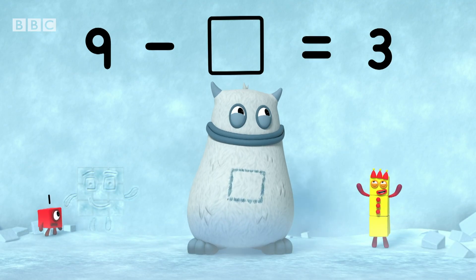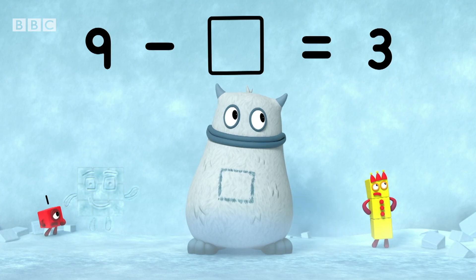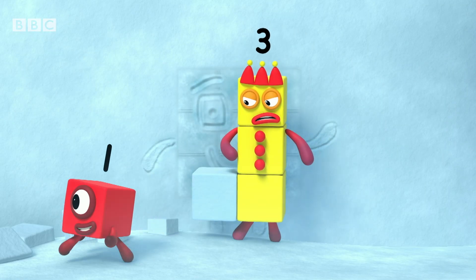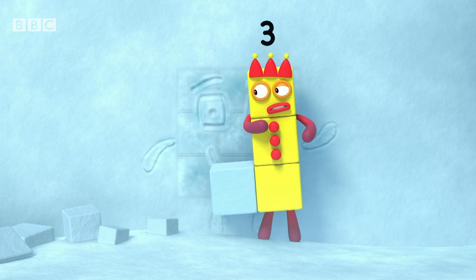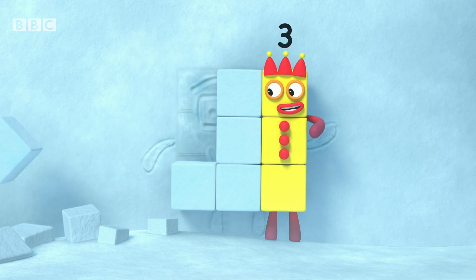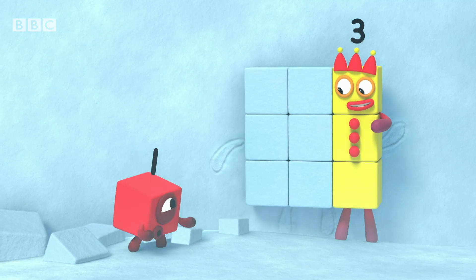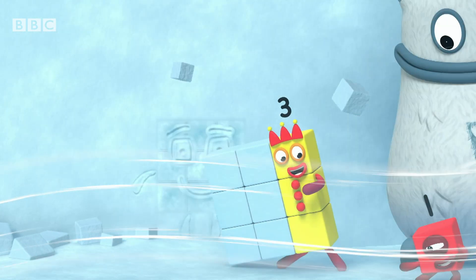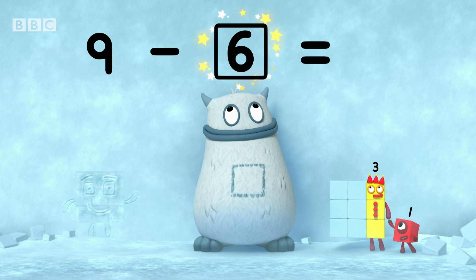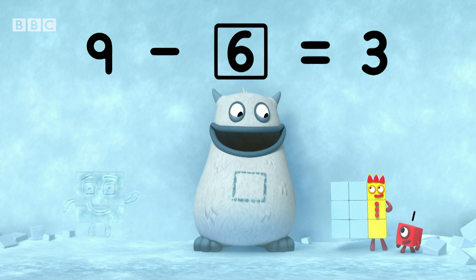Four! Eight! Seven... nine! Nine! So that's what's missing. Nine minus six equals three, and six is in your tum. Yum yum. Well done.